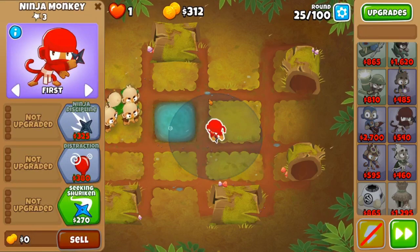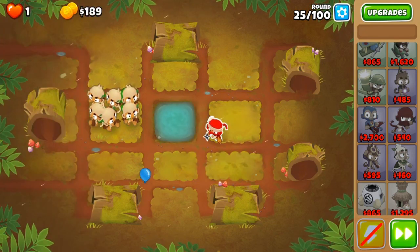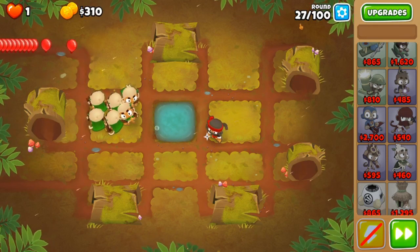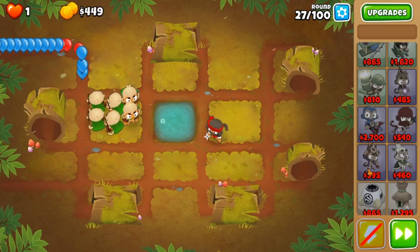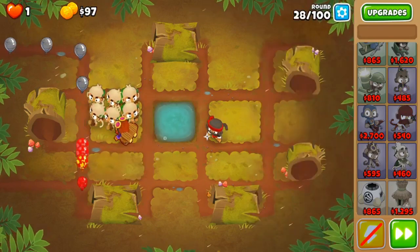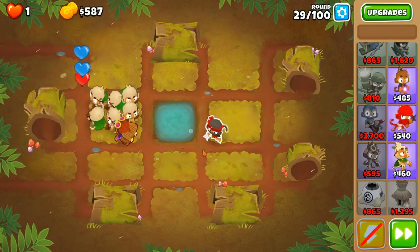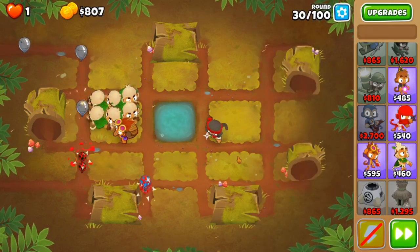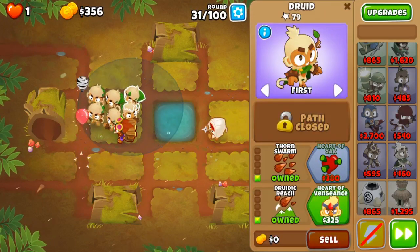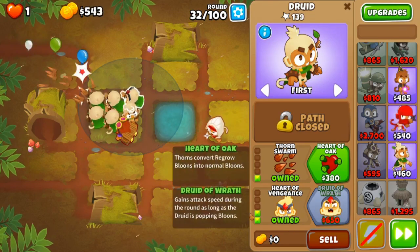Alright, I'm back. We're on round 24, so I had to throw down the 0-0-0 ninja to pop the camo greens. Now I'm going to get him up to a 2-0-0 for round 33. We need lead popping power for round 28, and what I'm going to do is use an alchemist — throw it right in here, put it to strong, 1-0-0. And that handles that. Now I'm going to go for a double shot ninja to make sure I have enough camo popping power. And now I'm just going to upgrade these druids to 0-1-3s so they get increased attack speed as the round goes on.